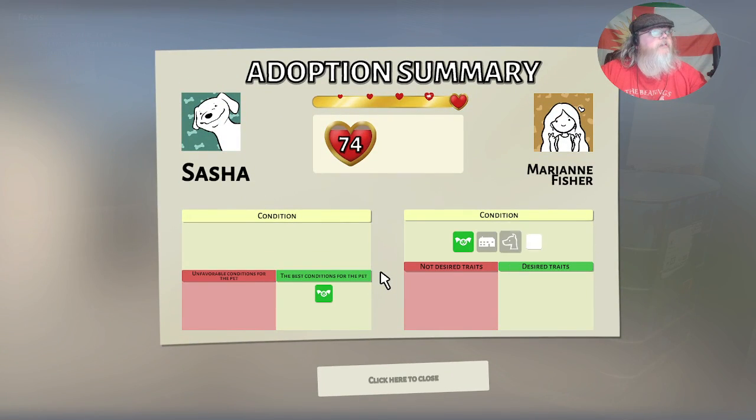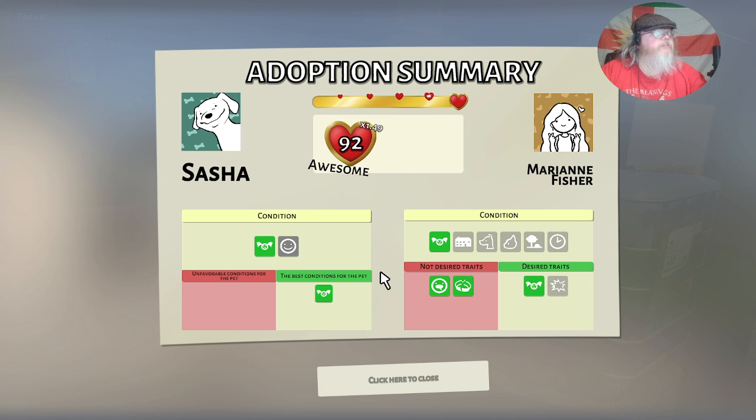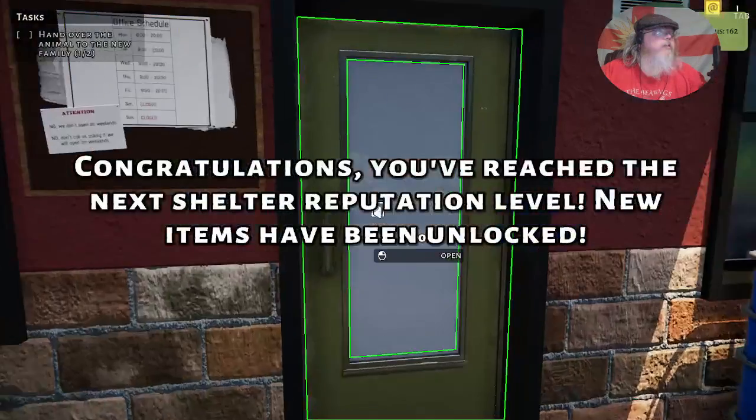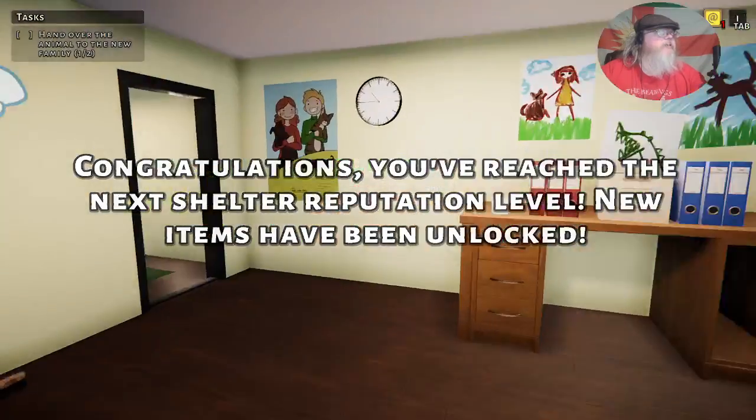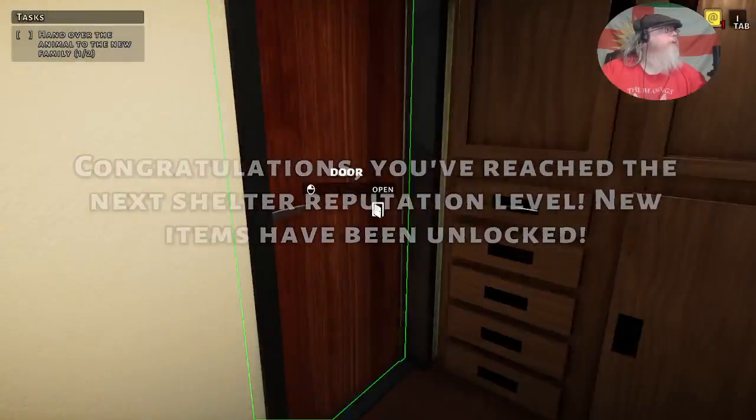Let's see how we did: 92, 137 — not bad. That takes us to over 300. You've reached the next shelter reputation level — new items have been unlocked.